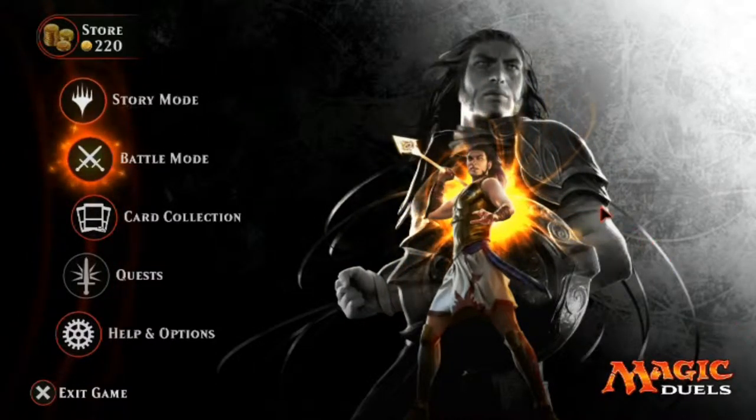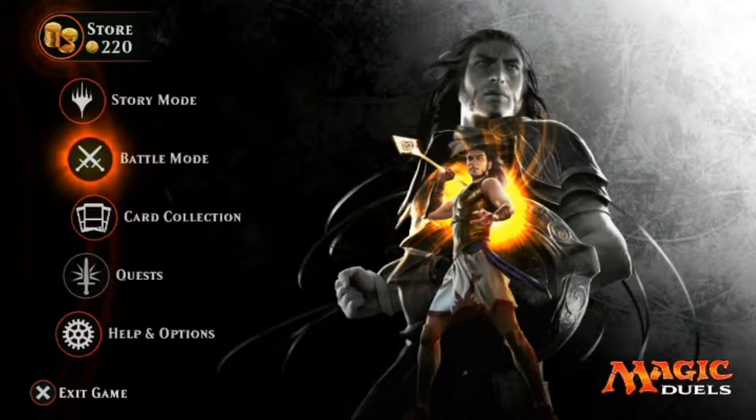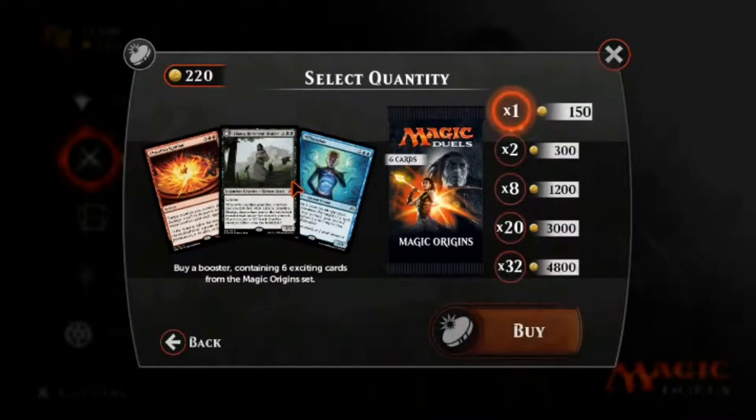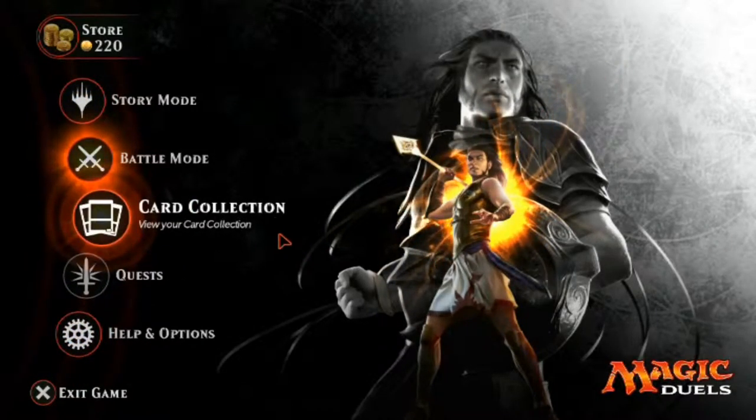Hello and welcome, Dirty William here, back with another episode of Magic Duels. What we're going to do now is, first of all, look at this. I got 220 fake monies, and I could buy a booster pack if I wanted to, or I could hold out and buy two. I'm not going to buy any just yet, because there's no real reason to.